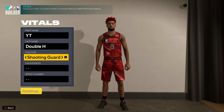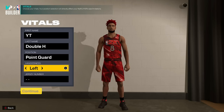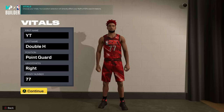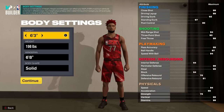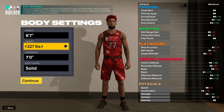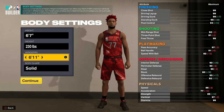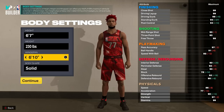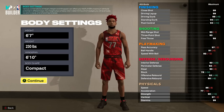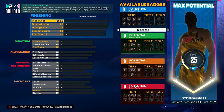We're going to go with point guard for this Luka build, right-handed just like Luka, and you have to go number 77 — otherwise you won't get this build. Then you want to go 6'7", 230 pounds, just like Luka, and a 6'10" wingspan. The only thing that doesn't matter so far is body shape — that you can do whatever you want with.